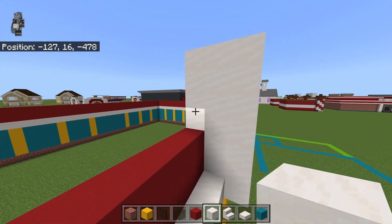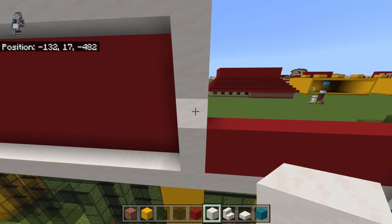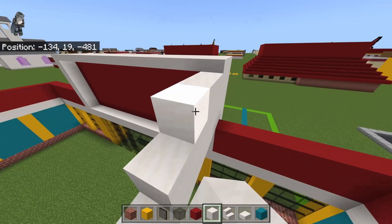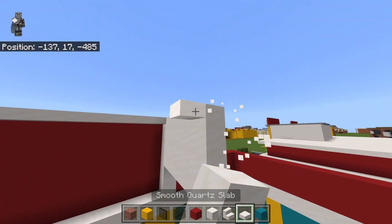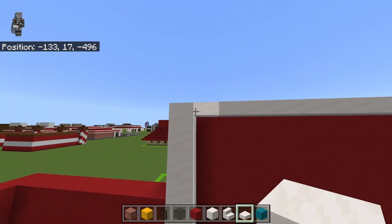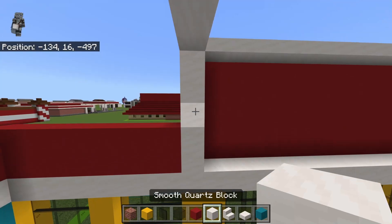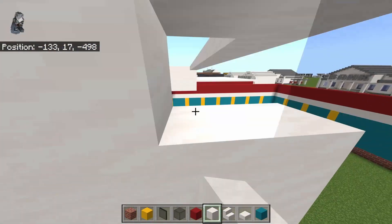Before we finish that off with the top row of slabs, bring the entrance area back by five rows. At the back you can just connect all the way across — you really only need the top three rows of smooth quartz blocks and then obviously the slabs. The total depth is eight, but you can adjust. I don't know why I remembered that number because I didn't write it down; I just kind of remembered.